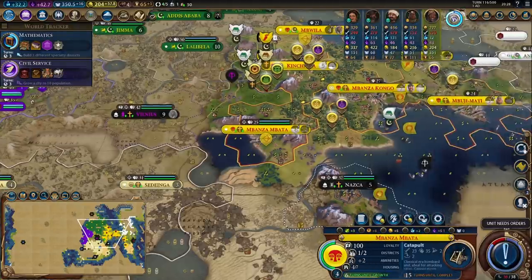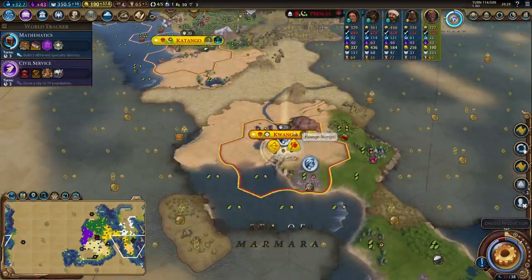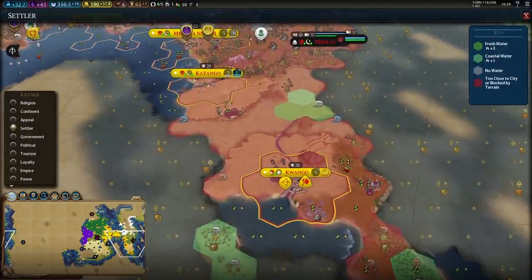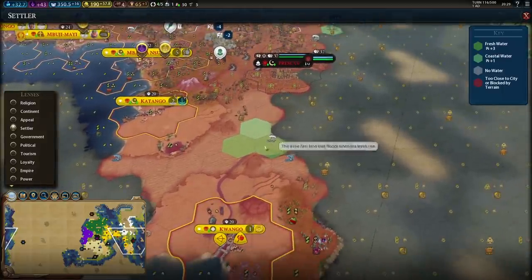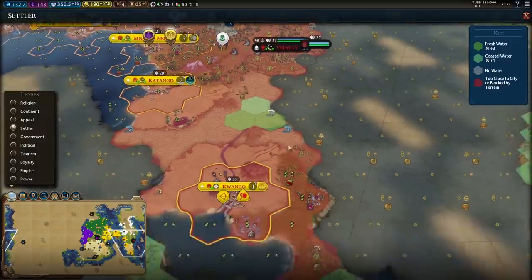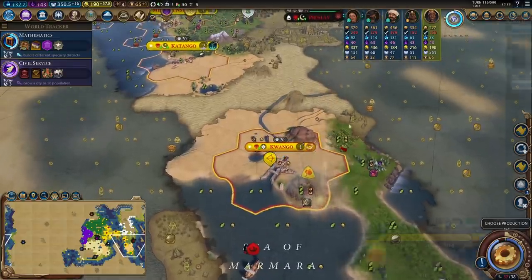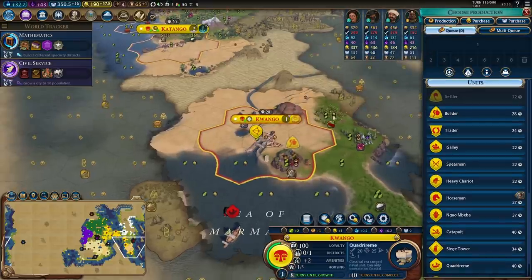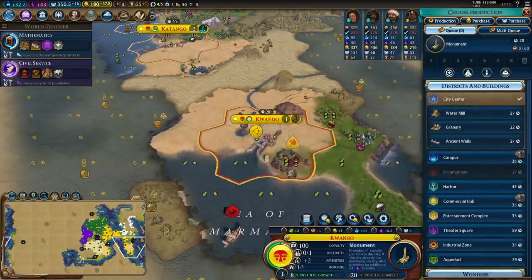Nazca wants me to train a catapult, so I'll do that over in Mbanza Mbata. Let's settle the next city here in the desert - these are really well-placed cities because they occupy most of the desert, which is low quality land, without having that many cities. I just need one more to have all this desert under my command, which is great for seaside resorts in the late game. This city is going to struggle quite a bit, so I'll probably want a monument here to grow its borders since none of the nearby tiles are actually very good.